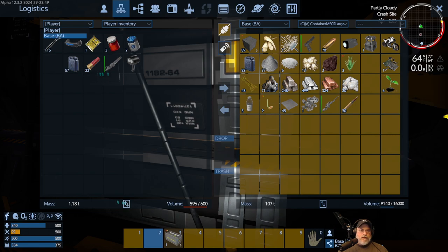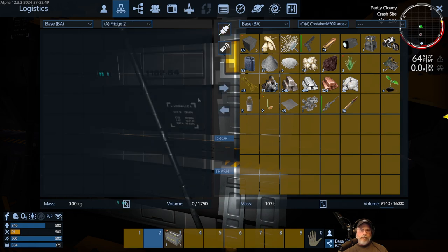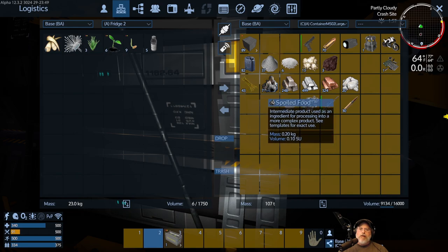I want to move the bio, perishable, and medical items out of the main container and put them in the refrigerator. I'll select 'base' in the upper left corner, click the dropdown to select my fridge, and now I can shift-click all of the bio, perishable, and medical stuff to move it over easily.